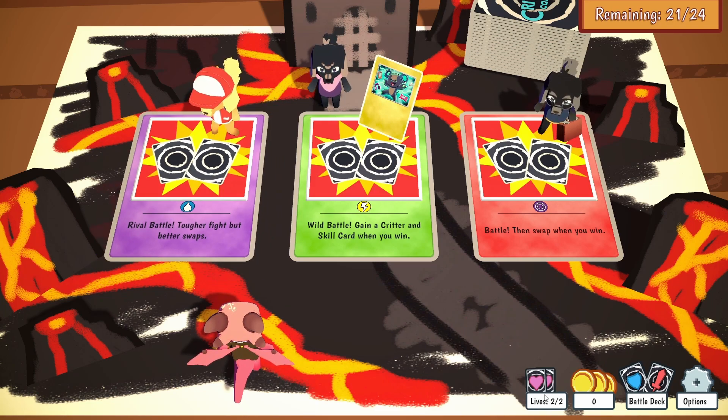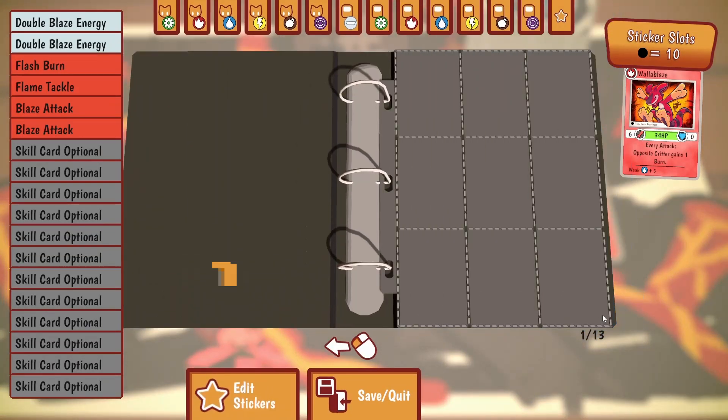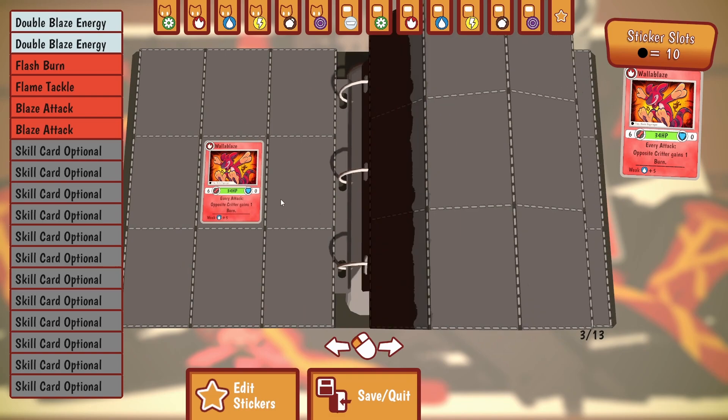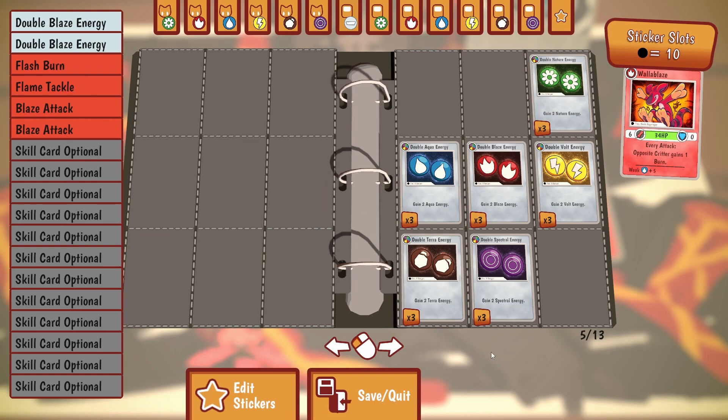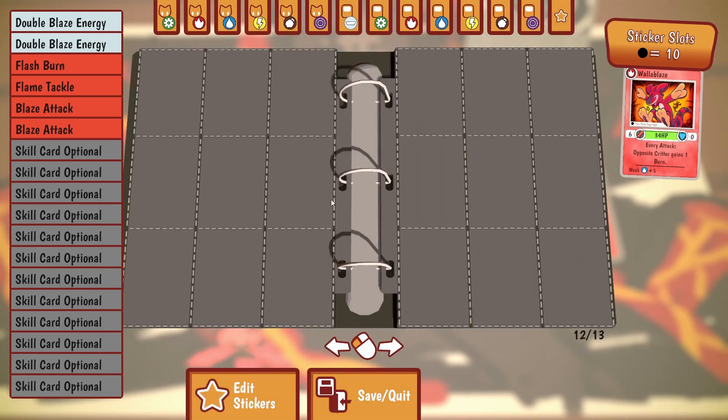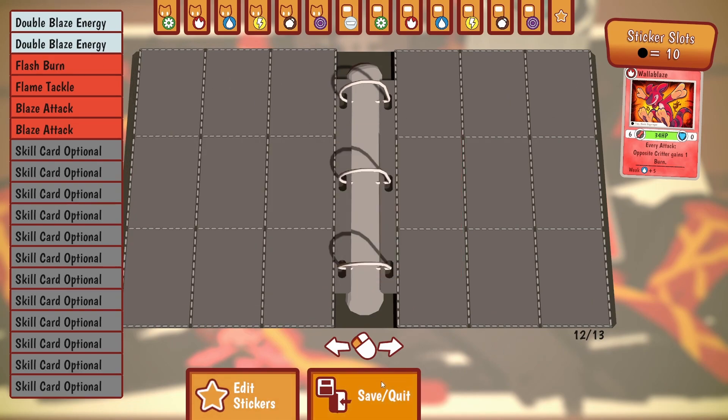Another thing to know: we have two lives, we have coins, and we have our battle deck. We get a whole binder of all our cards and we can swap them out at any time, which I think is pretty cool. There are also stickers that you can get, which are basically like — if you play any kind of card game like this — similar to Slay the Spire relics and stuff like that.